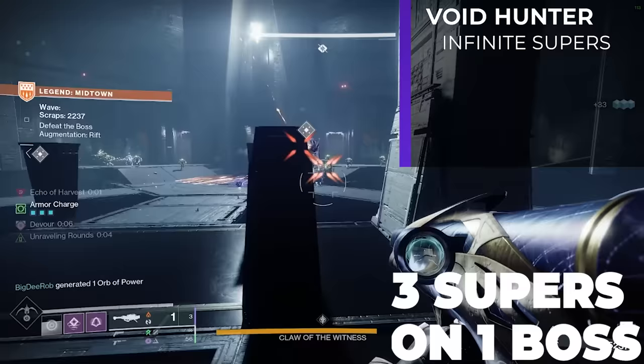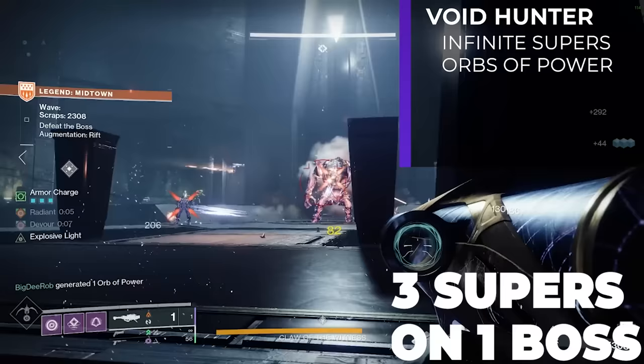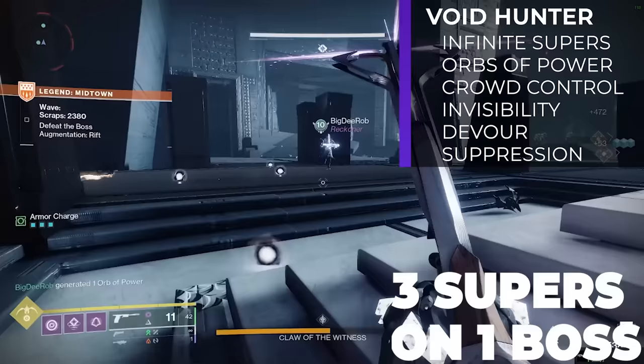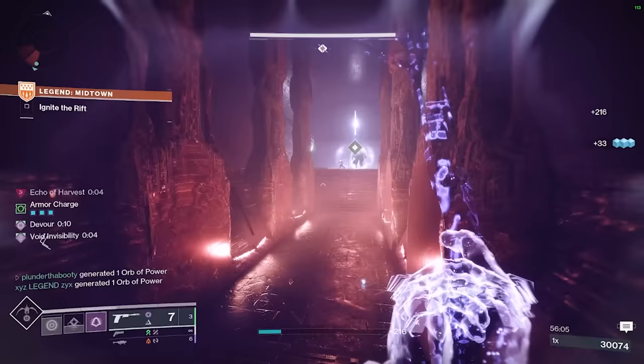We're talking two or three supers on a single boss or a single wave of enemies, insane orb of power generation that allows your fireteam to chain supers over and over, amazing crowd control with those supers, and your super even suppresses everything, which can stun overload champions as well. And to top it off, some of the best survivability in the game with Devour and invisibility on demand, which we can use to get a revive whenever it's needed. I'm also going to give you some options just in case you don't have a few of the items I go over.